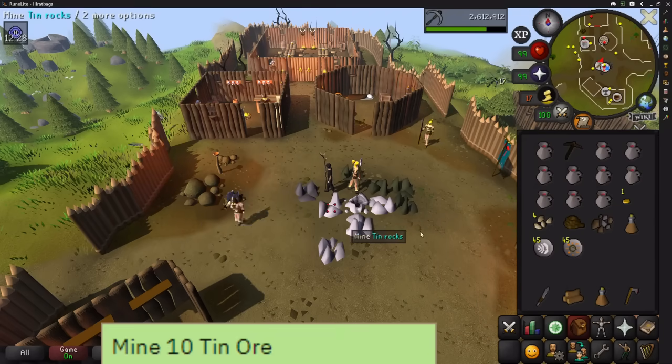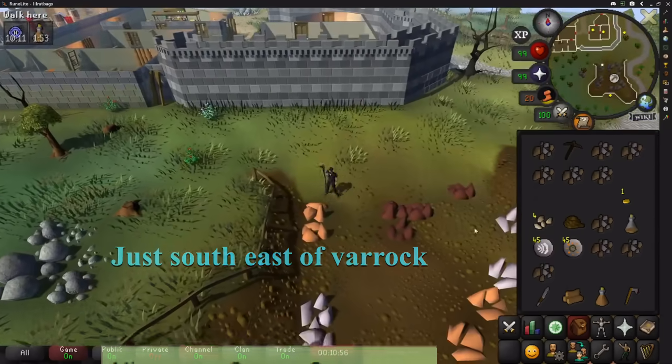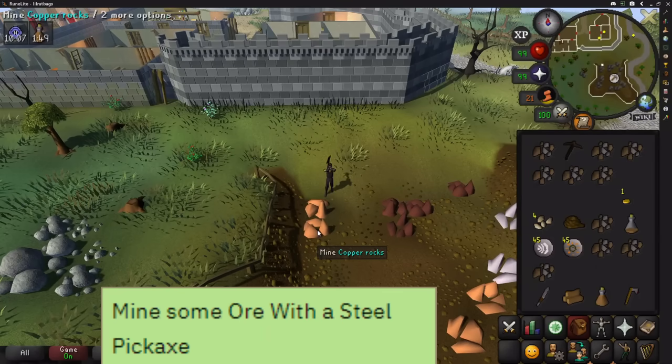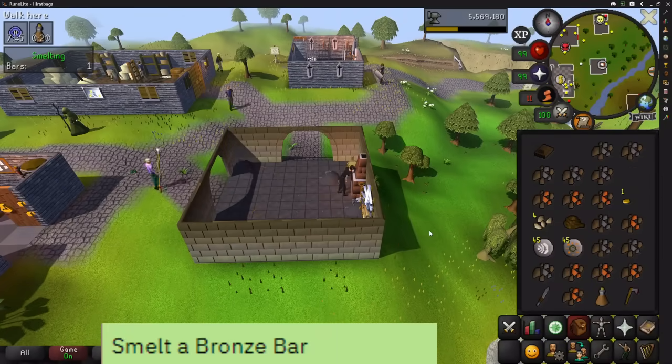Leave the Stronghold and then mine 10 ore. Head to the south east and mine another 10 copper — that's 1 easy task, or 2 if you managed to get the steel pickaxe. After that, head west to Varrock and smelt your ores into bronze bars.